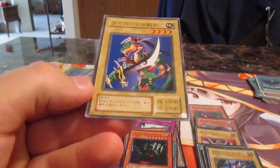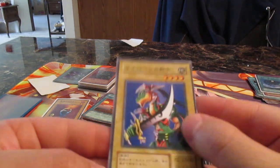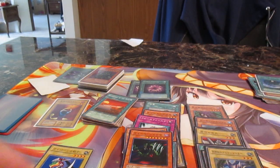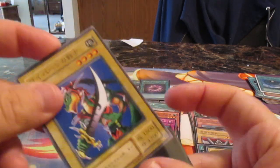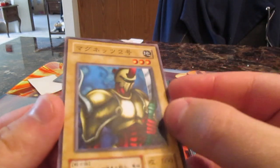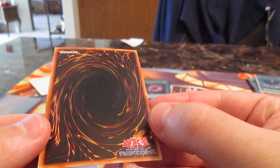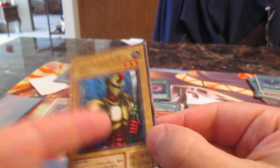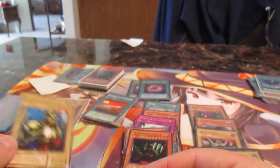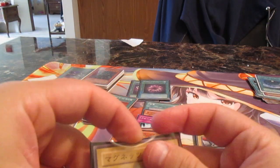We have Alligator Sword — another Joey card — that's really nice, near mint quality. Kind of lightly played but not bad. These go in the binder. We have a booster card and Warrior Number Two — or one — yeah it's a booster card. He has Venom God — already going in the binder.